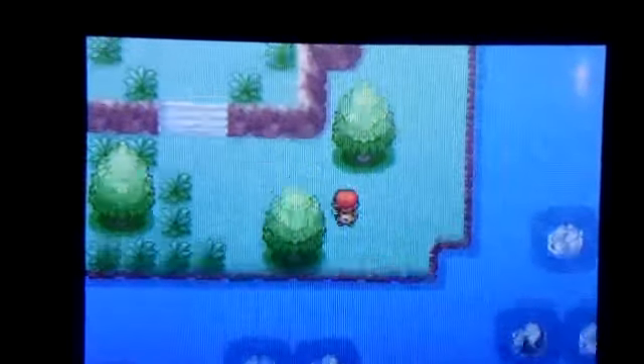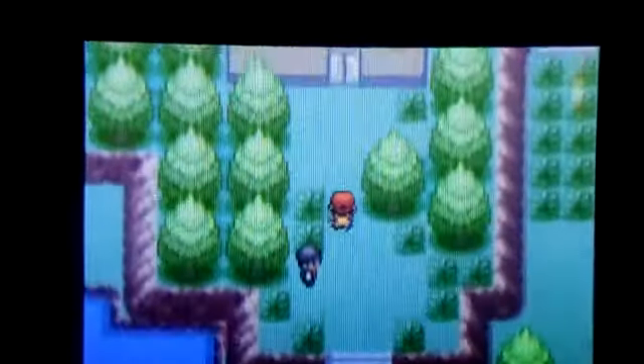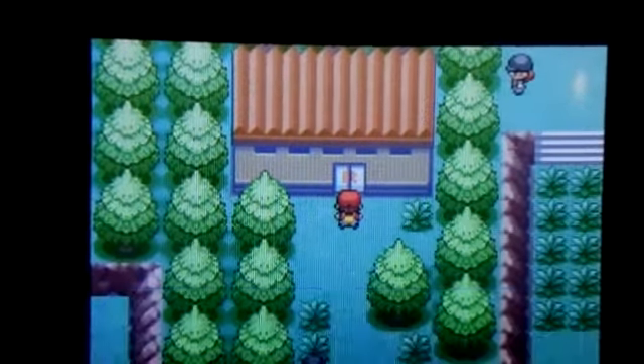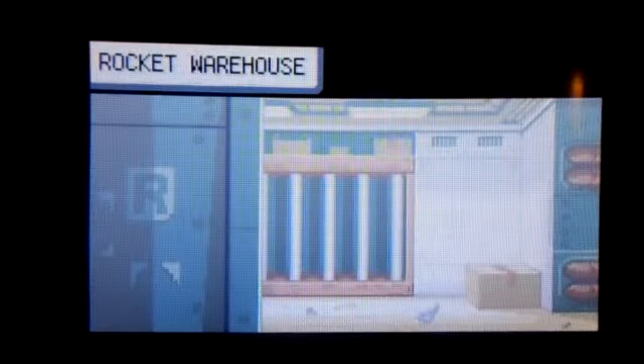Let's head over to the Rocket Warehouse now. This is the next main place we gotta go to, and we need to enter the two passwords. Apparently this door requires two passwords, not just one — two. How precise.